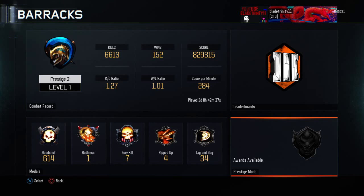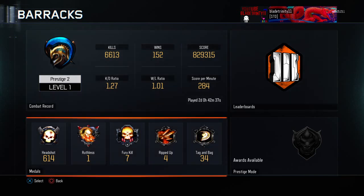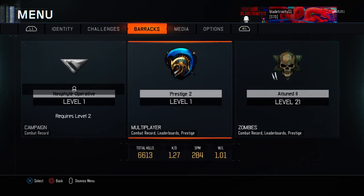Win/loss, score per minute: 284. I know it was way higher in Advanced Warfare but I can't explain it — I guess I'm better at that. I got one Ruthless medal, seven Fury Kills, ripped up. I got four of those. T-bags: 34. I've been using mostly the Sparrow specialist.